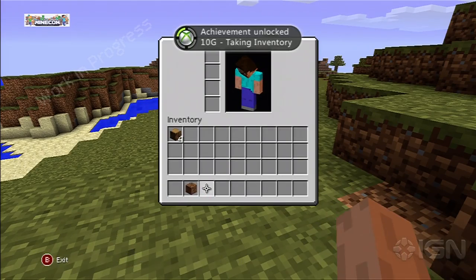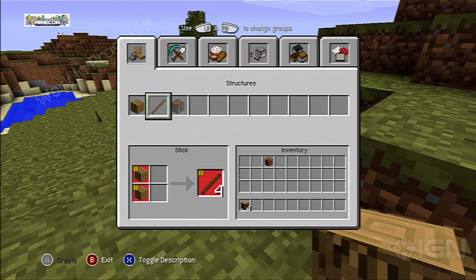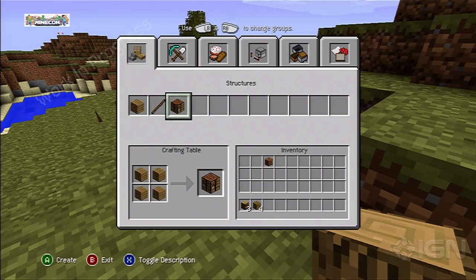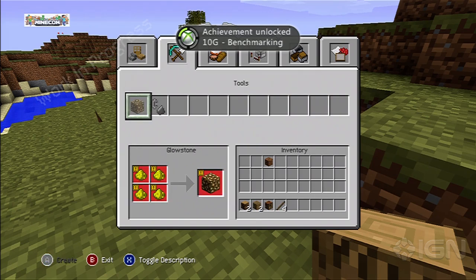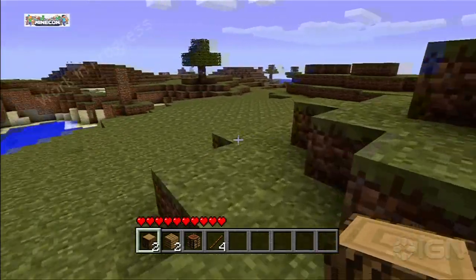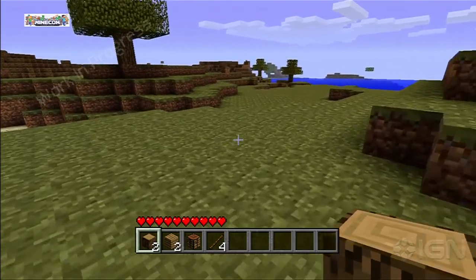For navigation, we wanted to have the familiarity of a first-person shooter, so anyone who's played an FPS will feel right at home. The left analog stick is for walking around, the right analog stick is for look. Button configurations are not finalized, but we've mapped most of the common actions to the X, A, B, and Y buttons.